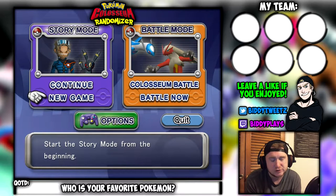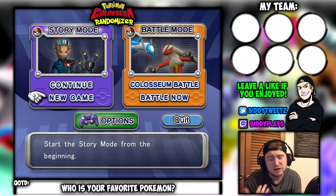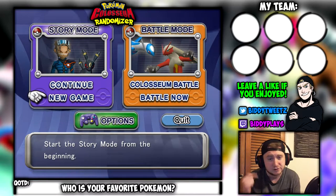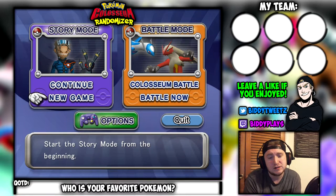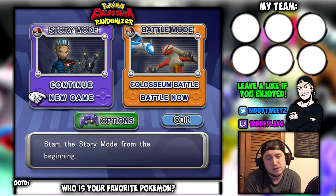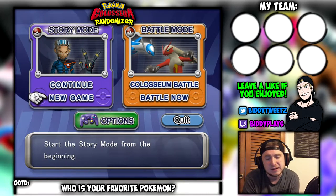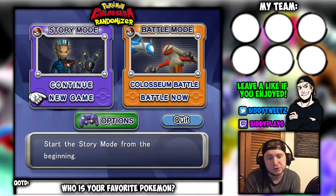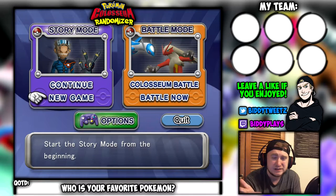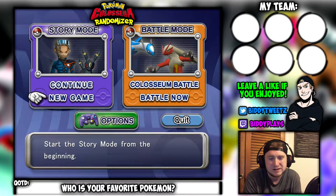Couple shoutouts real quick. First off, shoutouts to Wiltshire — he posted a video on how to make a Pokemon Colosseum Randomizer yourself, so definitely check him out. I'll have a link in the description. Shoutouts to Jaeger EXP — he did the graphics for my thumbnail that you'll be seeing for the playthrough. I don't know if he has commissions open right now, but I'll have a link to his Twitter. Shoutouts to me for making this basic layout you see — I'm not good at GFX but I'm trying to get better.